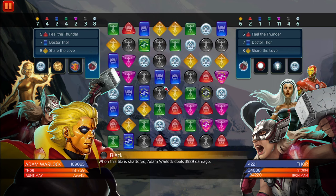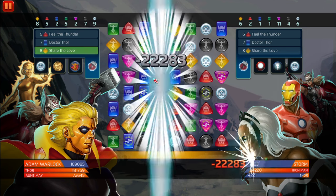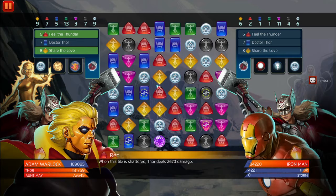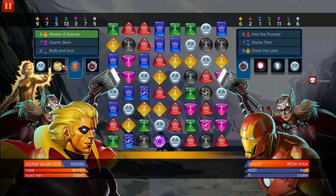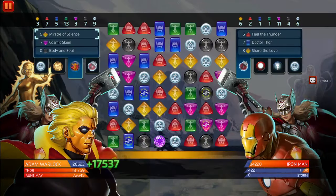I was able to clutch a win against a below-level-500 Chasm and Omega Red — maybe level 480, I don't remember. I was able to clutch a win with this team even though they had a boost on Jane. I was able to do it because Jane Foster just destroys tiles on the board, and his countdown tile was never safe.